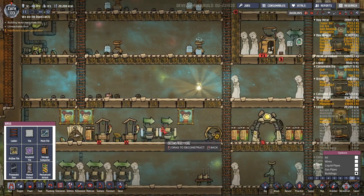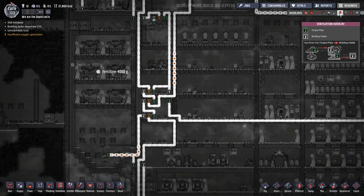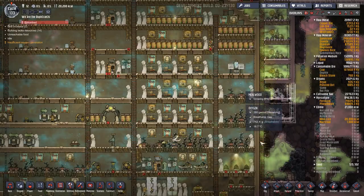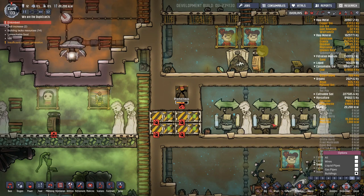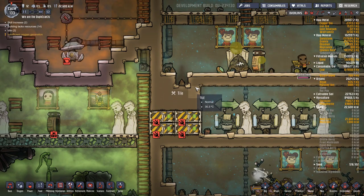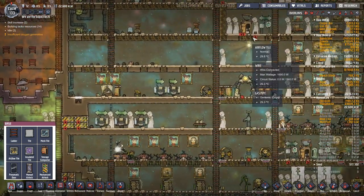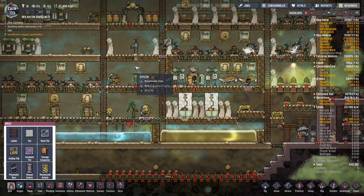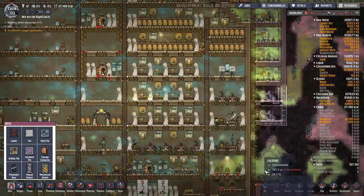We're also going to get rid of both of these outhouses here. And as soon as the piping system is worked out with the oxygen... Prometheus got entombed — no! Somebody deconstruct! Oh, thank goodness. That's not okay. We're still having insufficient oxygen generation, but it's not the end of the world. It does mean we're getting very low oxygen over here, so we need this cycle to kick off.